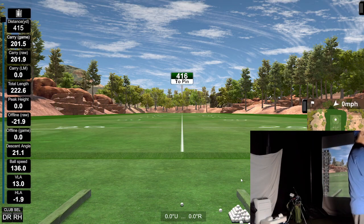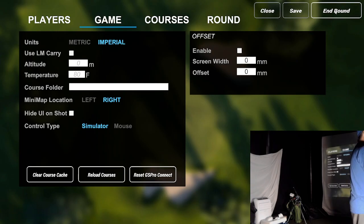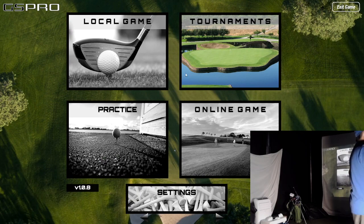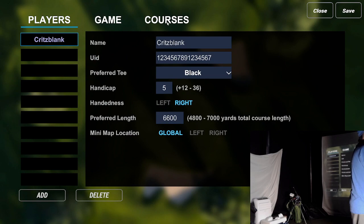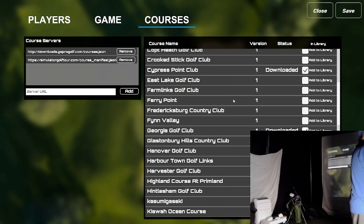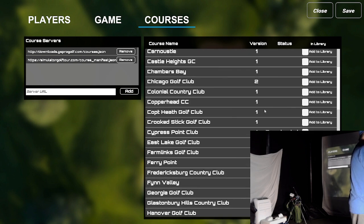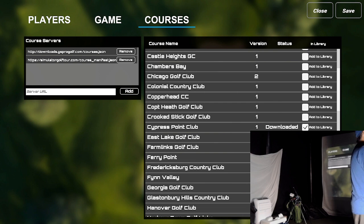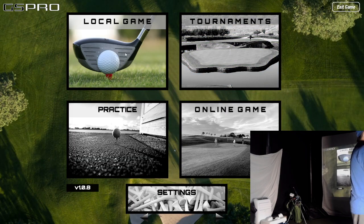So they call this course Georgia Golf Course — I can't use Augusta National, so that's what they go with. Real quick, if you go to settings now, you can get your courses from here. It connects to the servers, lists the courses it finds, and you can add them to your library. You click on it, it downloads it, and now it's on your computer. Very nice. I just have a couple installed, so let's just play a local game.